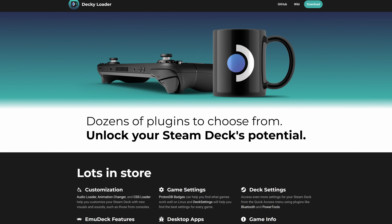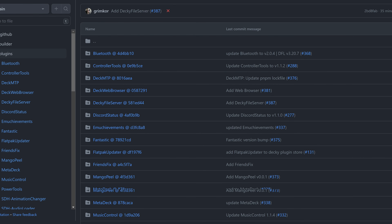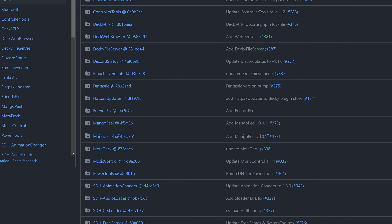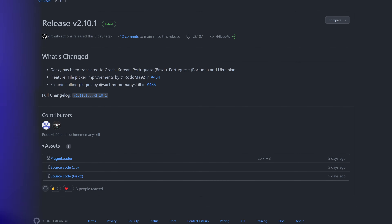The first thing I'd like to see is a Steam Workshop for Game Mode. I'm a huge fan of the community's efforts with Decky Loader. There's a healthy, growing ecosystem of plugins for Decky Loader — it gives you the ability to install plugins and access them through the quick access menu, and every month they keep adding new features and endpoints that plugins can connect to. They're all community-made, and it's an awesome tool.